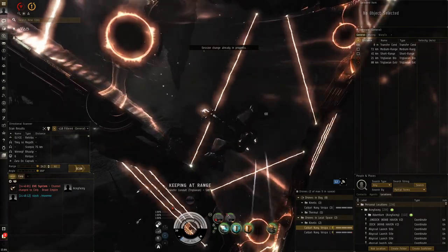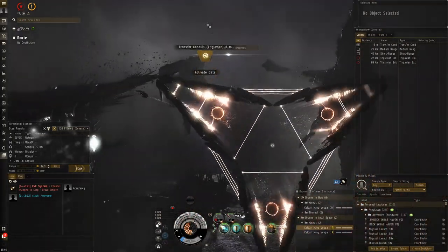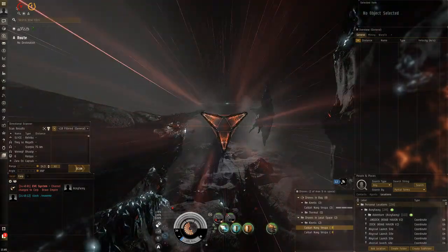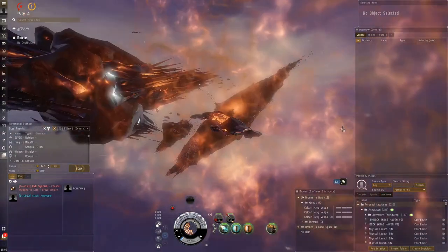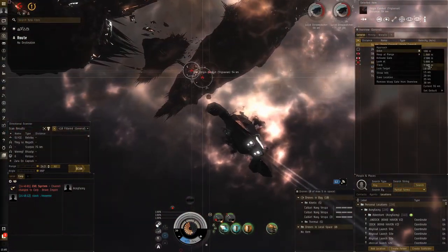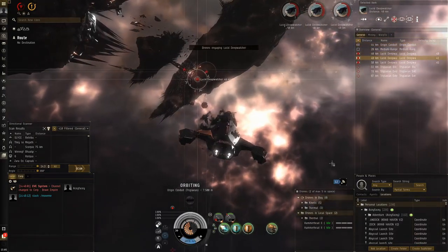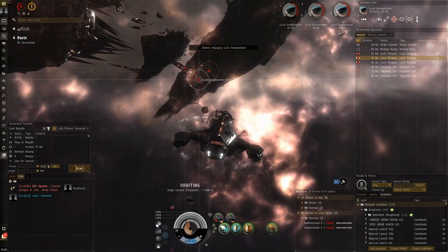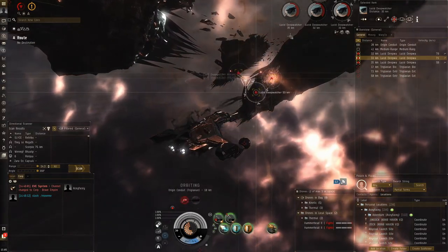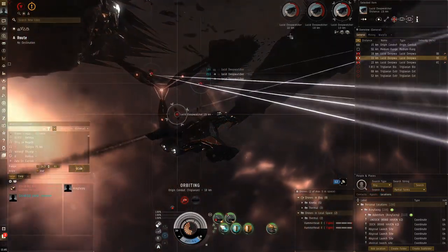I think it'd be cool in the abyss if the first wave was really easy, the second wave was harder, and the third one was the hardest - that would give a sense of suspense. Time dilation going on. Okay, this is a dead easy wave - you just orbit these guys and put in thermals because these do more damage. These hammerheads are very weak and die very quickly because they have very little HP compared to the Caldari Navy Vespers. We're just here in AFK mode - it should be really easy from now on.